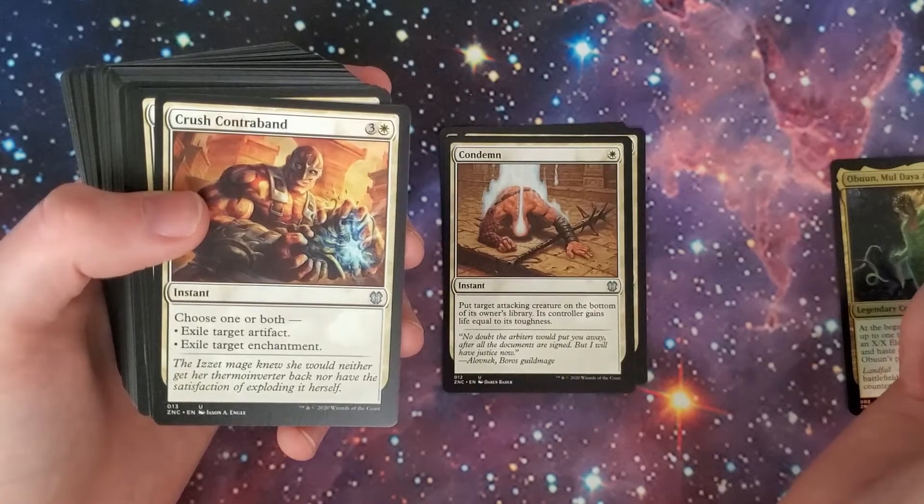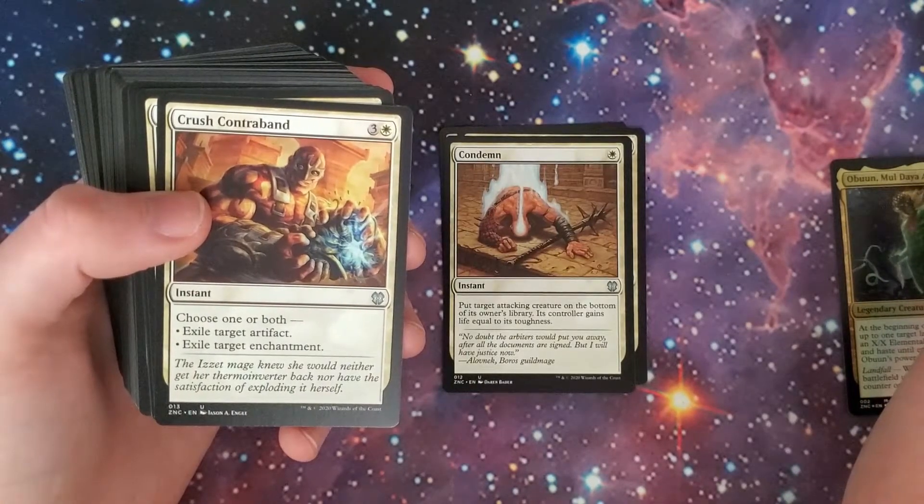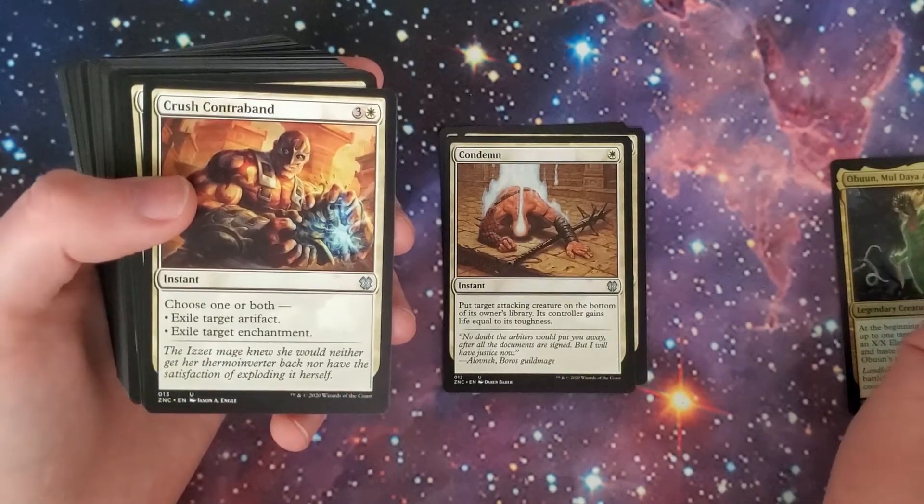Throw that on an Isochron Scepter or something. Even if you were running Sanguine Bond — when you gain life, they lose life — or Exquisite Blood. One of those two, you know what I'm talking about. Crush Contraband: choose one or both — exile target artifact, exile target enchantment. Three and a white instant.